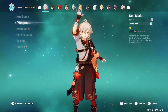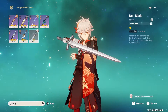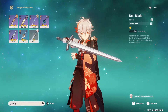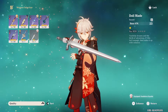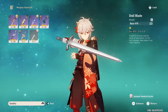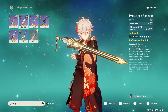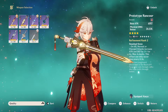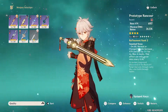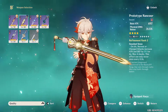Another five-star option if building Kazuha as a DPS is the Aquila Favonia — I don't have it, but it's an amazing sword that buffs physical damage while giving a really high base attack, so you get the best of both worlds. For four-star weapons that most of us will use, the Prototype Rancor is the best option if you don't have a gacha sword. At level 90 the base attack is around 565, and it's a great craftable DPS sword.